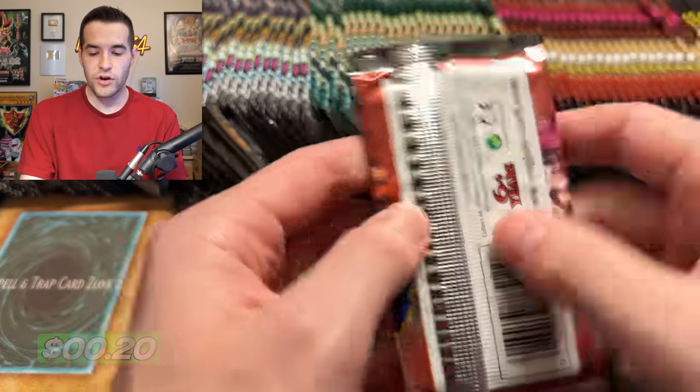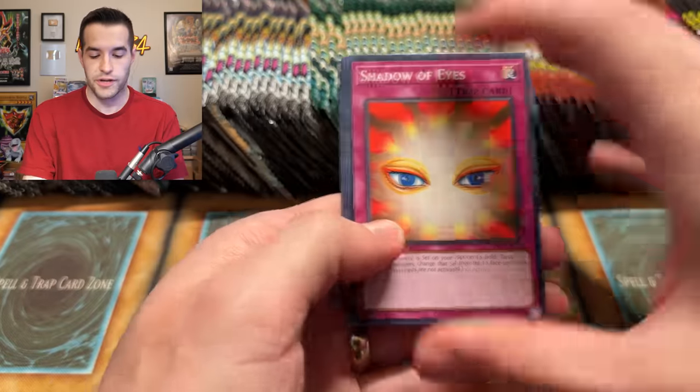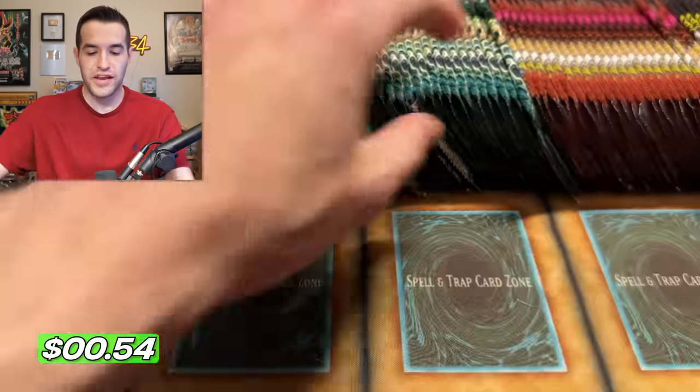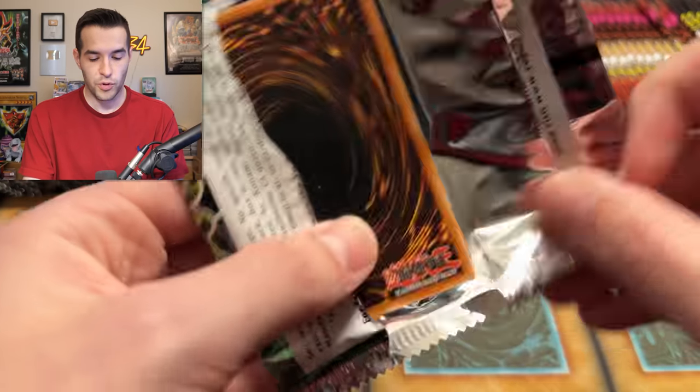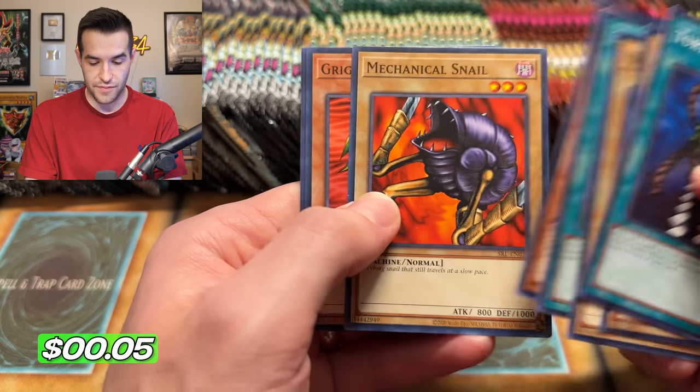What is our number one card that we want to pull? Blue Eyes White Dragon has got to be up there. Genzo of course, but we always pull Genzo - let's see if we can do it again. I'm always down to pull Genzo. No matter how many times you pull it, I'm still down for more Genzo. We have a Mechanical Snail. How many secrets will we pull? That's the most interesting thing to me, because they never had a ratio in the old school boxes.